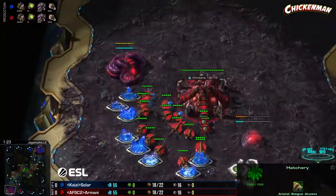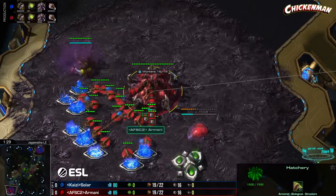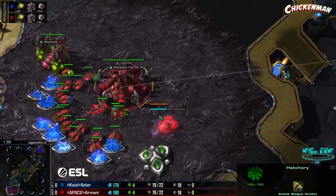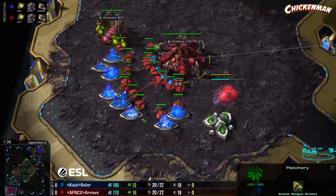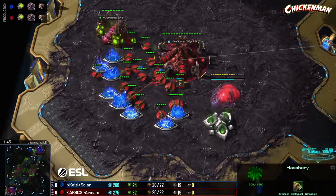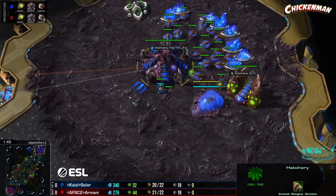Then we'll get to see the interesting stuff — if one player wants to go for a big swell of ling-bane, skip banes and go straight into roaches, maybe two-base roach fake into a plus-one melee build or a spire or something crazy. Or we're just going to macro up and go into a nice solid standard ZvZ.